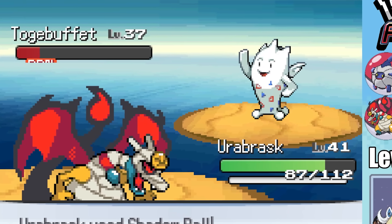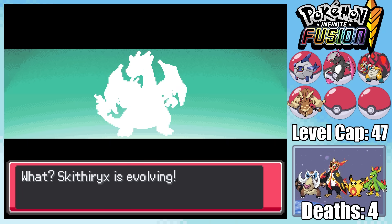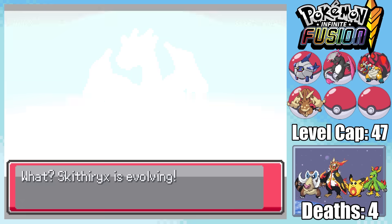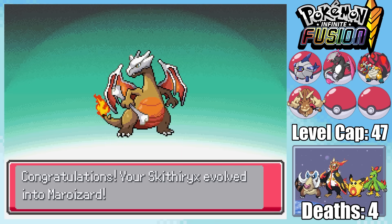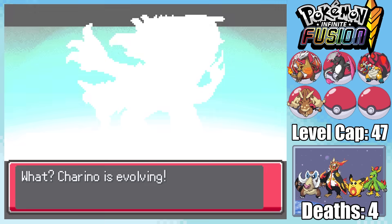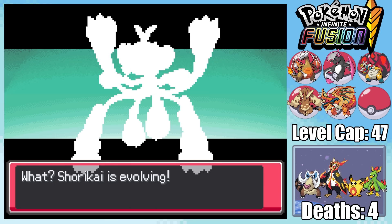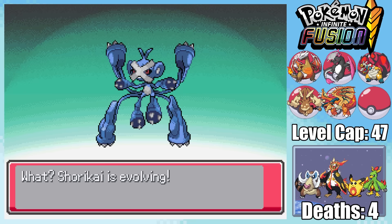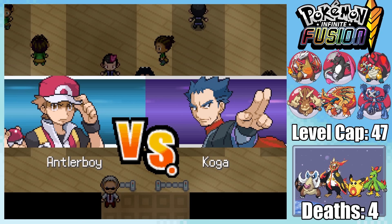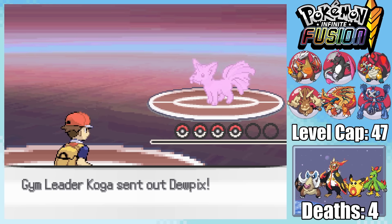Finally I made it to my destination, Fuchsia City. With a gym fight coming up, I evolve a couple of my boxed Pokemon — first one into Marizard, and my Chirino evolves into an old friend, Char King. I also bring back Shorokai evolving into its final form, Metapalm. This makes it time to take on the fifth gym leader, Koga, who has also been randomized into an Ice-type gym leader.